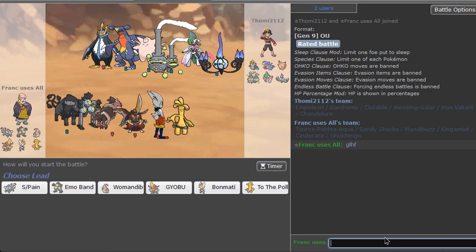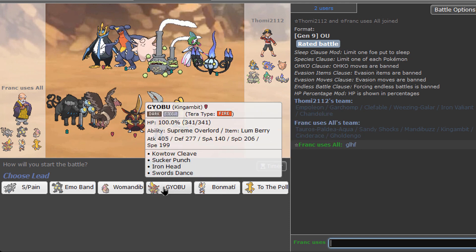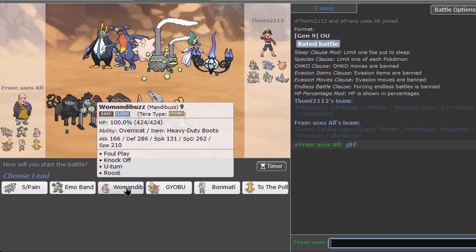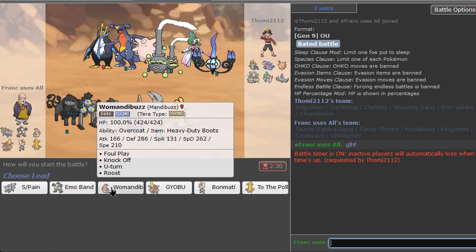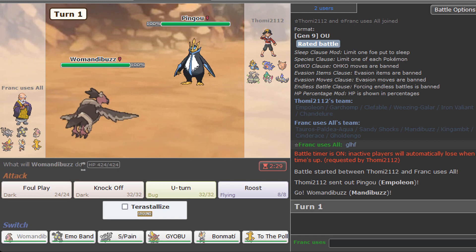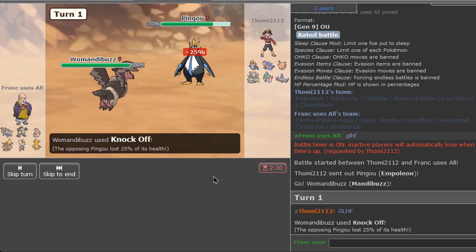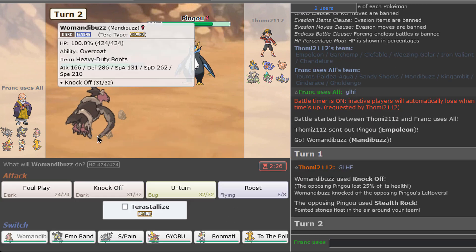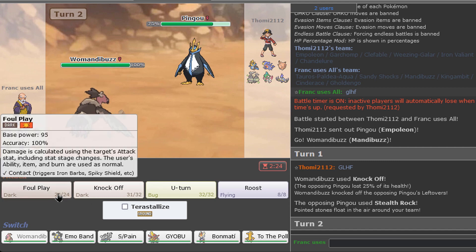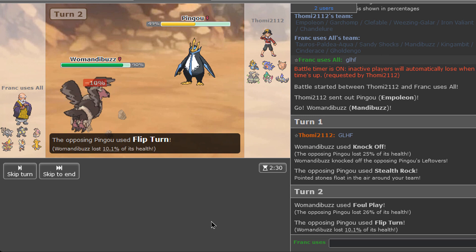Alright, let's see what's up here. Ooh, got the new Empoleon. I like the Mandibuzz lead, I think. Yeah, we're going to Knock Off — get rid of the Leftovers on this. We don't have the item on this, but that's okay. I think I want to just get damage on the Empoleon. See Flip Turn. Nice — we got the Empoleon at 50% already.